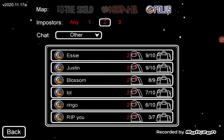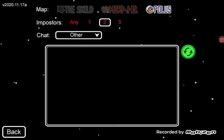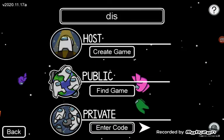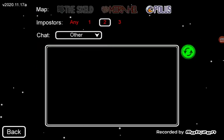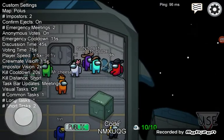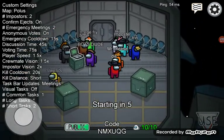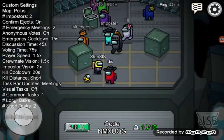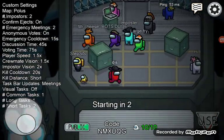If it doesn't work, it has to be Polis — click the number, it has to be Polis. And Mr. Cheese has to be there. It has to be Mr. Cheese in your round; if he's not there, it does not work. Mr. Cheese must be in the round, otherwise it doesn't work.